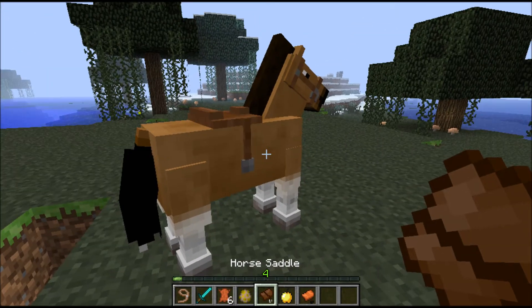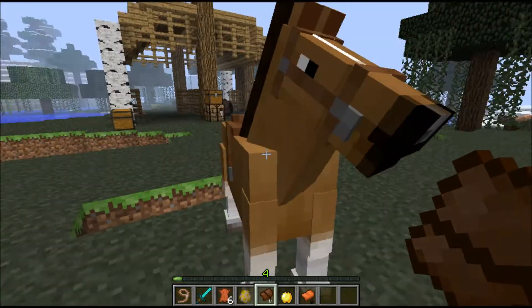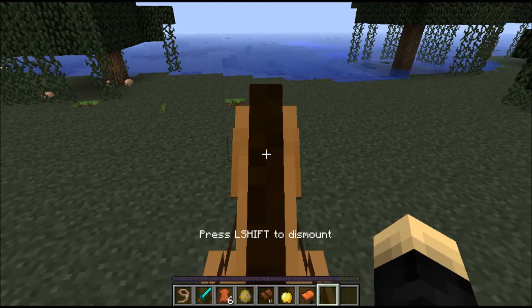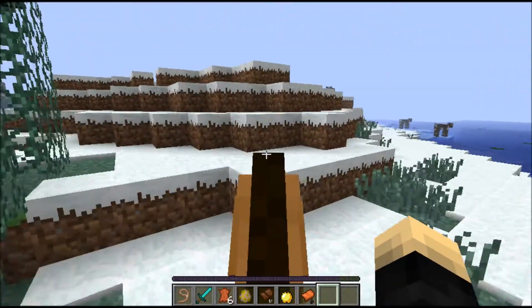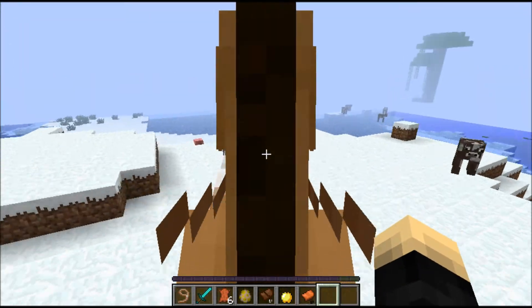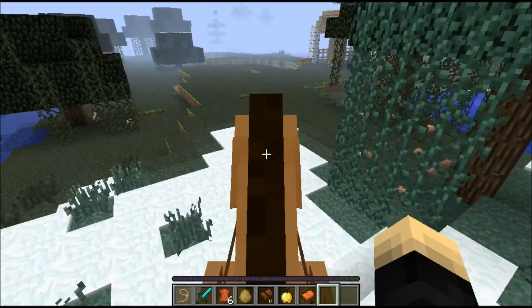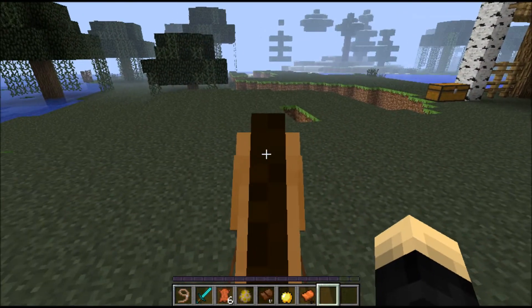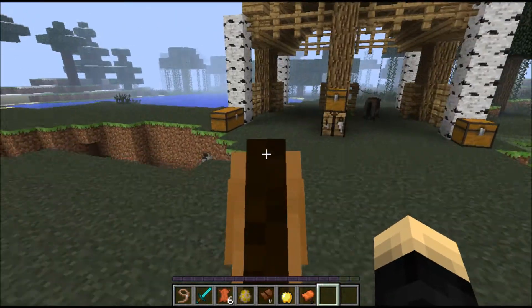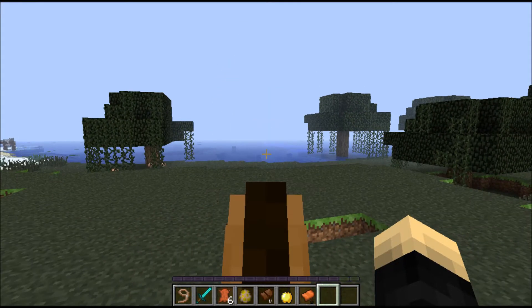What you can do is put a saddle on it, and it gives it a cool saddled look, and you can get on it and ride around forgetting all the worries in the world. It does actually jump up one block and you can also jump. You'll see the stamina bar at the bottom. It's a timed thing.